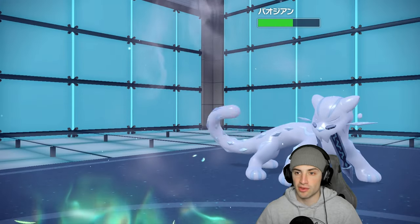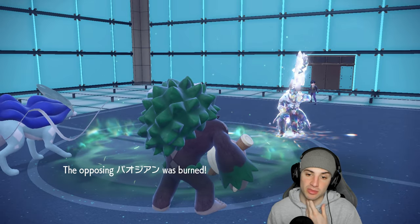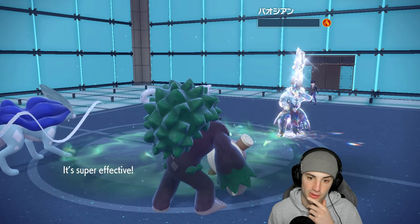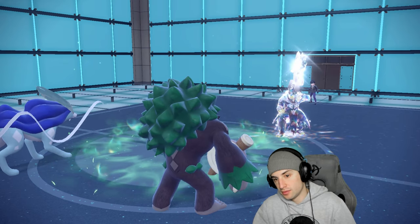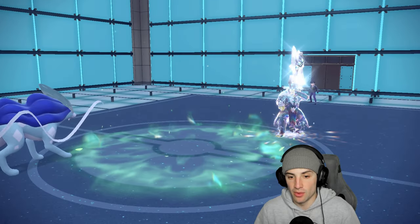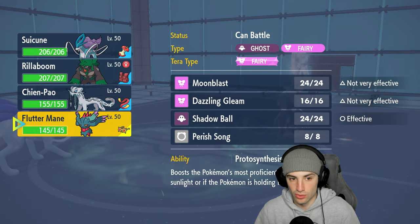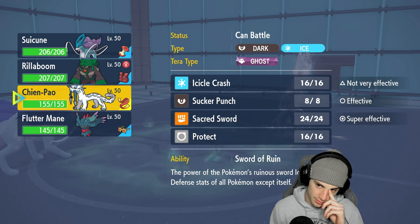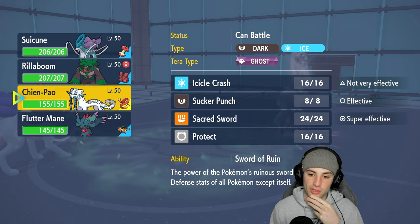We get a nice pivot here. I get a burn on the Shenpao too, which could be good if they end up outspeeding us. We U-turn pivot and pick up the KO — doubling down into Shenpao was huge. The real question is who do I bring in? I've gotta go into Arcanine for the intimidate. Actually, we don't have Arcanine brought — should I go into Shenpao or Lando?